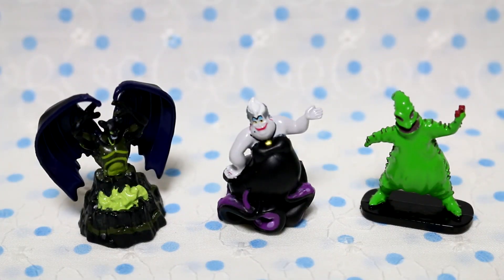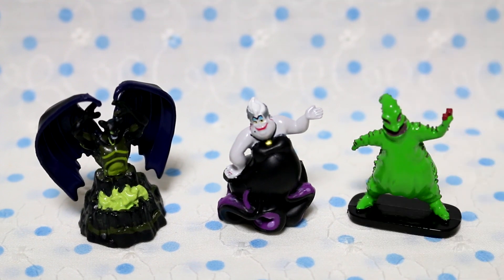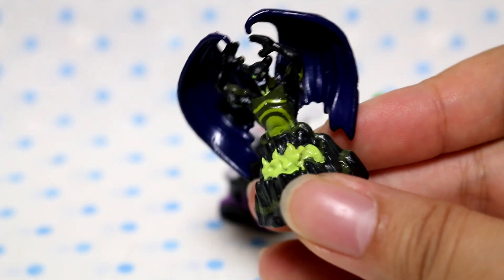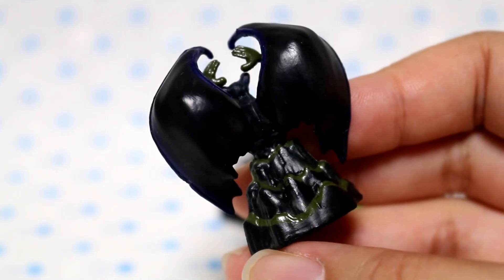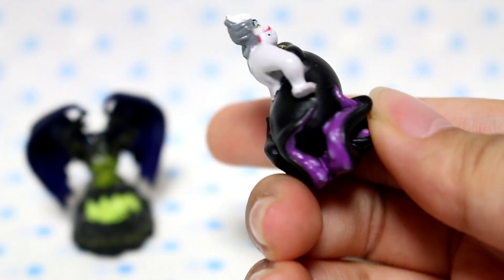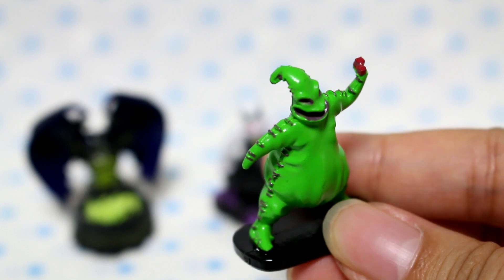So we have Chernabog — is that how you pronounce it? In Japanese they call him Chernabog, so I'm assuming that's right. And Ursula. And Oogie Boogie, who looks creepy, and he should because he's Oogie Boogie. I'm gonna have to say Ursula is my favorite out of this batch, but they are so detailed and amazing. The detail and paint job is actually really, really good. Usually with smaller figures I don't expect too much, but this one is fantastic. Ursula has a lot of detail too — she looks really good. Here's Oogie Boogie; he's holding a pair of dice in his hand.